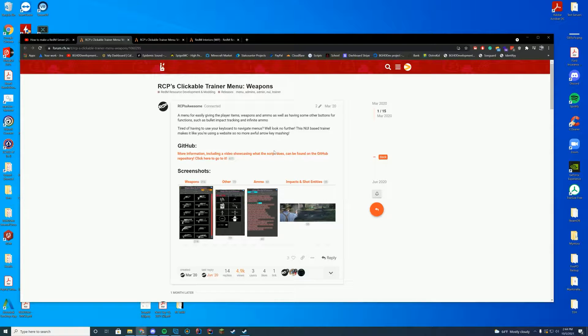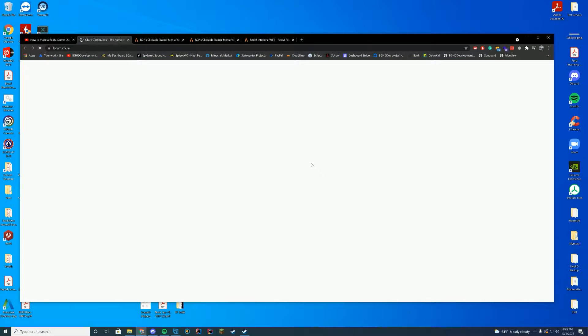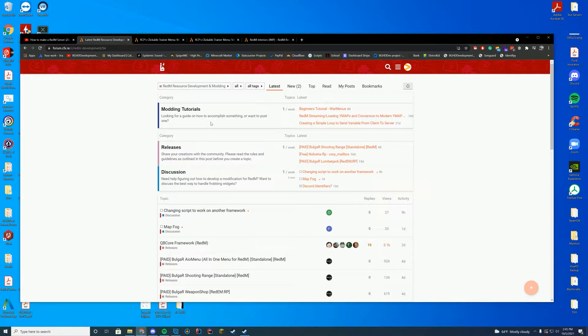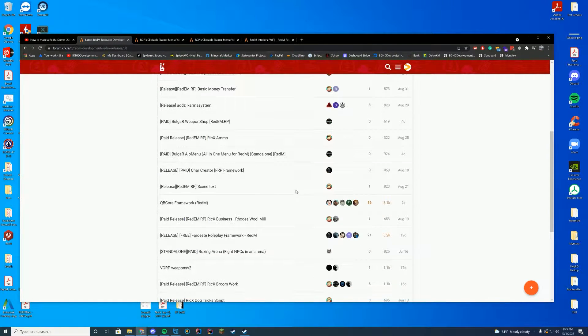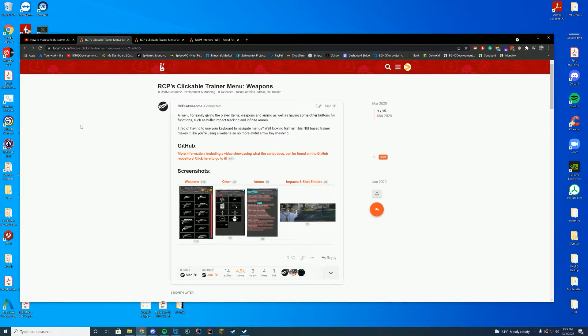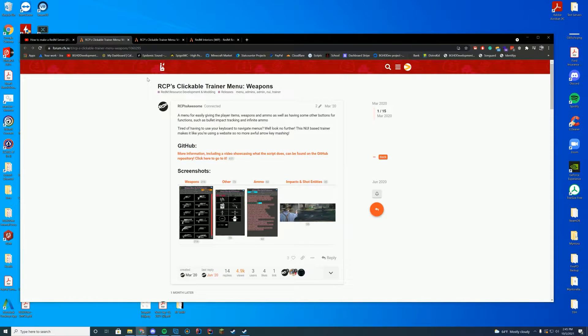They're pretty simple. There are plenty of releases on the Red M forums — it's part of the same FiveM forum — so you can just go to the website, scroll down, and you'll see Red M resource development and modding. Then you just go over to releases and you can find all of the different releases there. Some are paid, some are free. All the things we are going over today will be free, so hopefully you can use them on your Red M server.